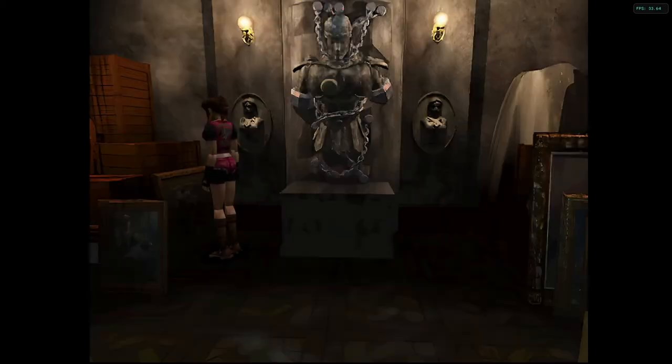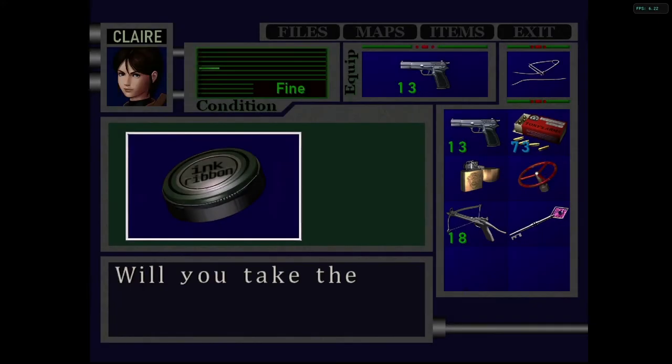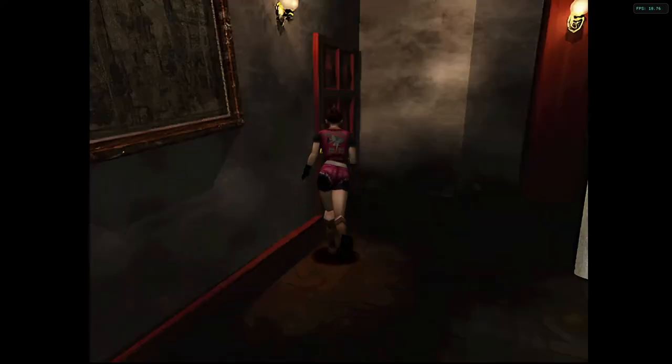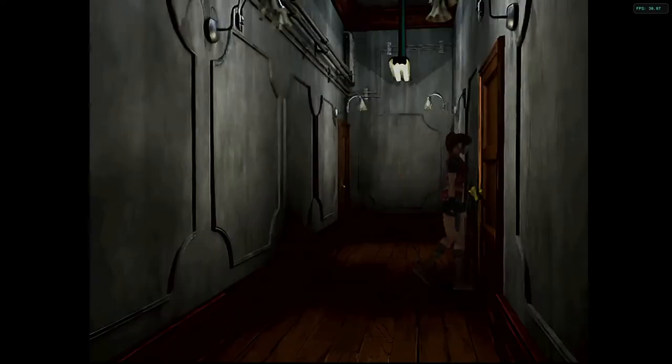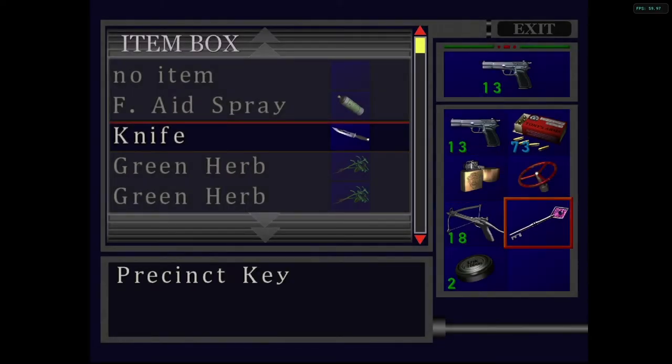I think this is the diamond key, which — is that the door all the way on the other side? I think it was. Was it the heart key downstairs? I don't actually remember. I looked at the doors in order to remember and I don't remember.